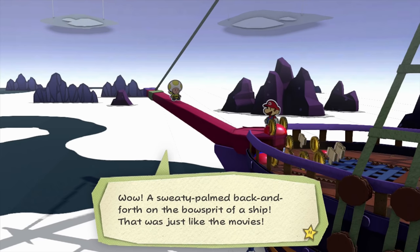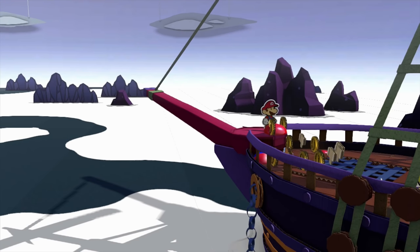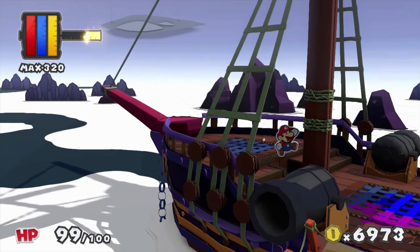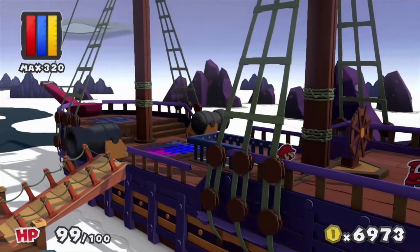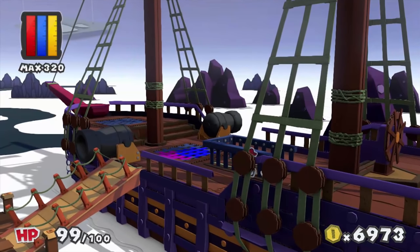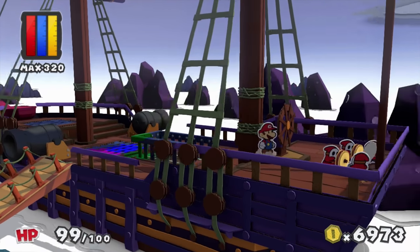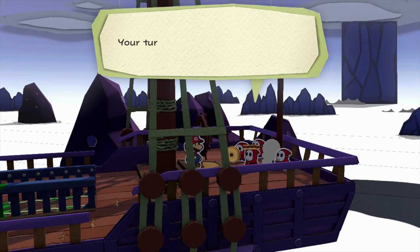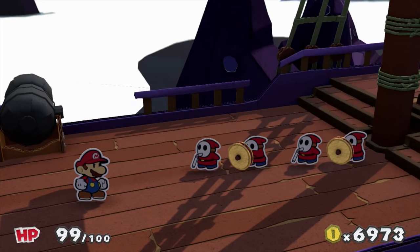A sweaty palm back-and-forth sprint on the bow of a ship - that was just like the movies! I'm rescuing all these guys. What secret do you think is on this ship? I don't know - I'm just trying not to get caught up on the ship. I go down here - this looks interesting. They saw me! A black shy guy - he's like a ninja! Slicing through the mist, paint will be spilled here today - he's got shine and just strikes!